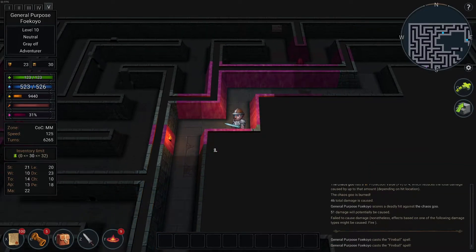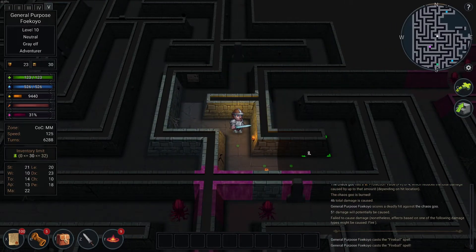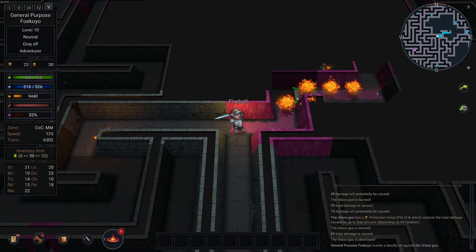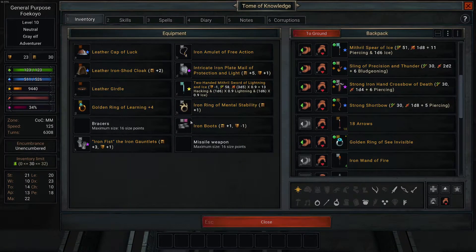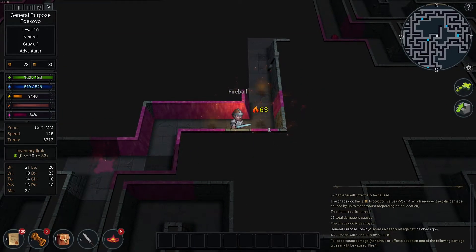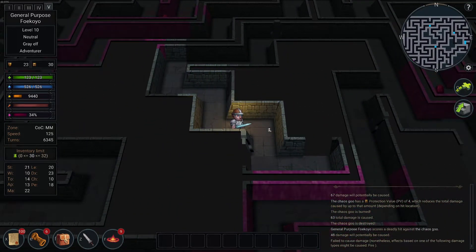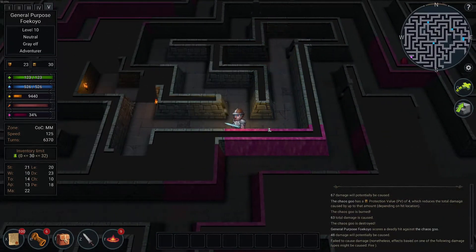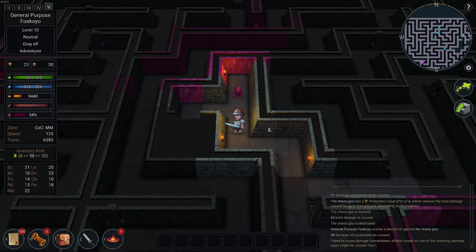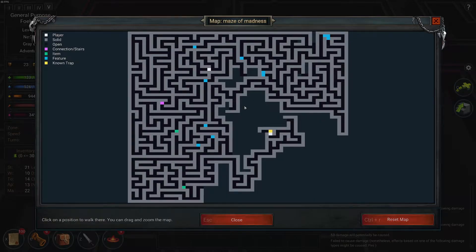Can I burn off the walls? Should be able to. Maybe the chaos seeps into its very nature a bit. So I can at least burn it off the ground — that's nice. Can I burn it off my boots? Coated with chaos goo. Should be able to burn off my boots.